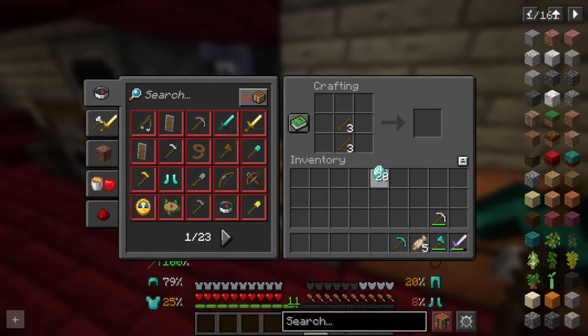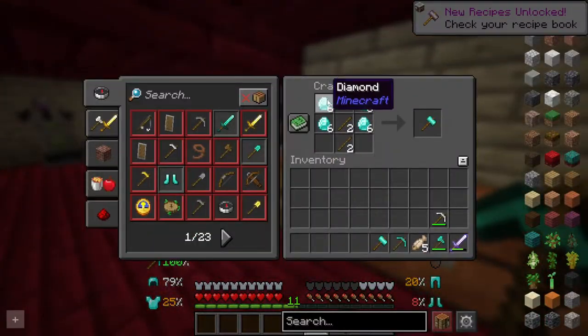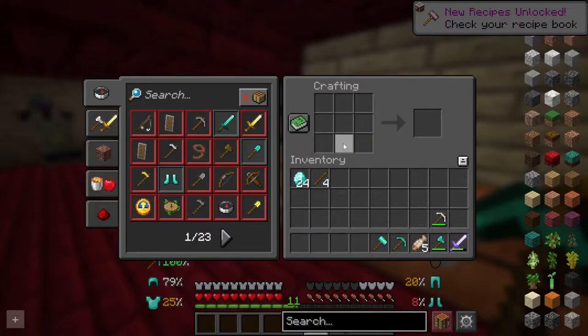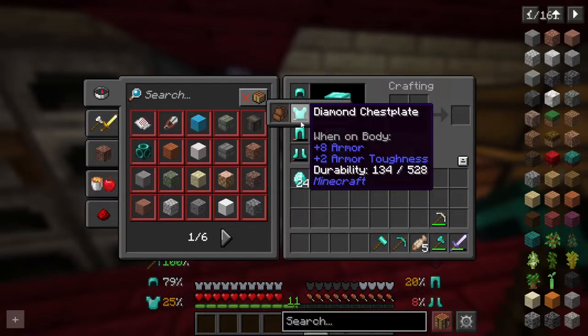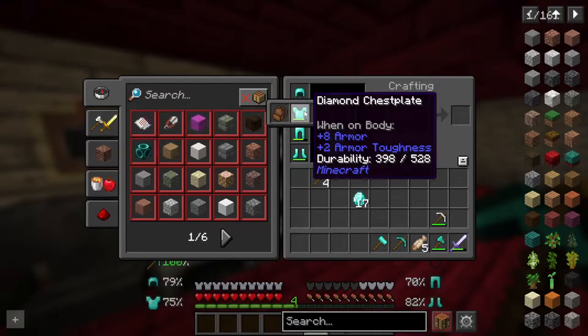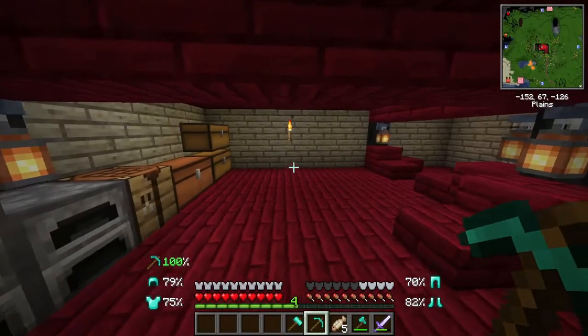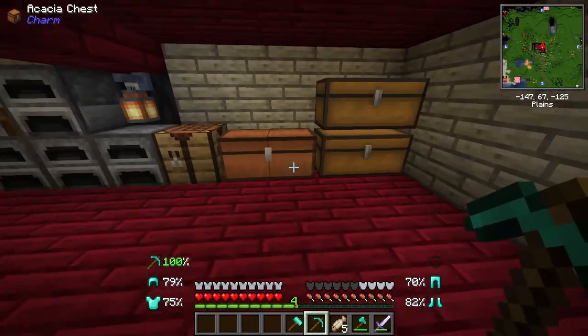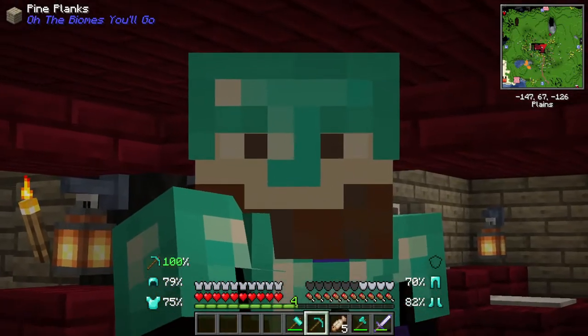I think this is for vein mining — I would love it if it's for vein mining. We have the stuff we need right here; we actually have a decent amount. Now it's time to go through the strenuous journey of getting obsidian.